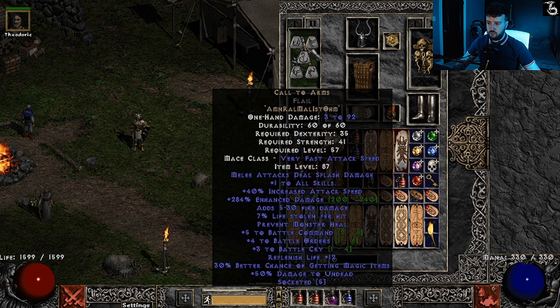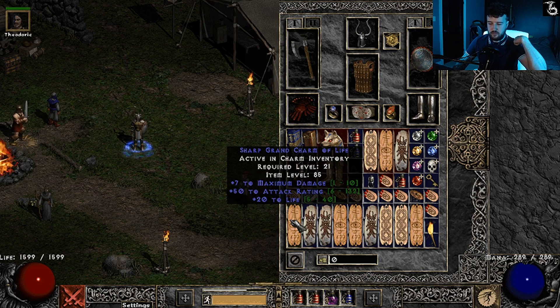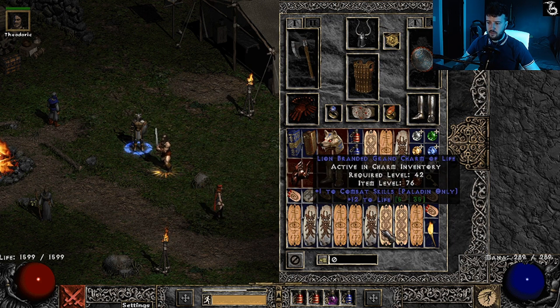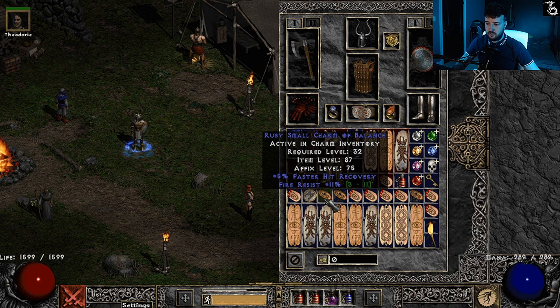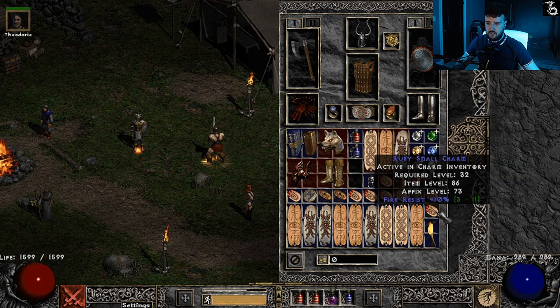On the offhand we have a 4 bow CTA with a 1 skill Lidless, so there's room for improvement. I have a sharp grand charm of life which is a pretty low roll, and 37 Gheeds, a bunch of pally combat lifers, and a 53/18/18/8 pally torch — which was actually the first torch I found with him, which is ironic. Then a bunch of small charms for hit recovery, resistance, life, magic find, and mana.